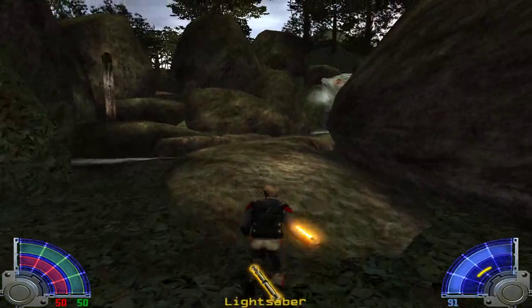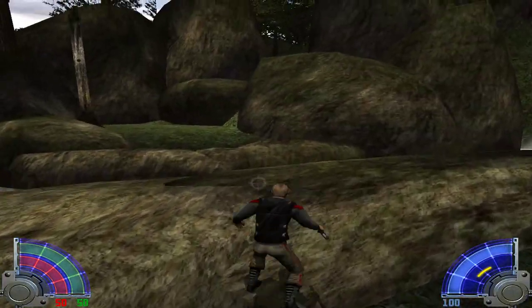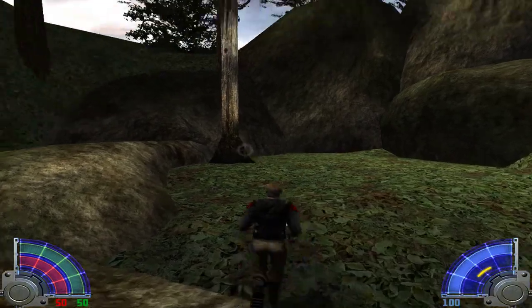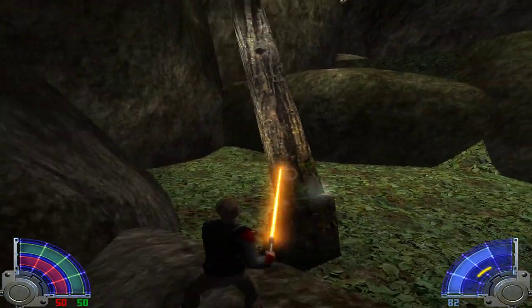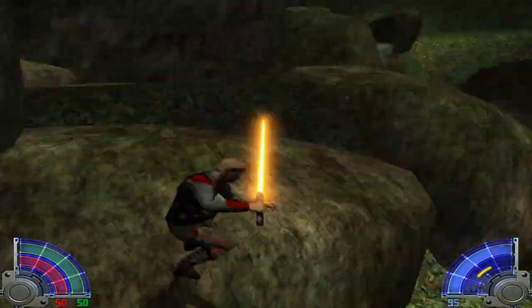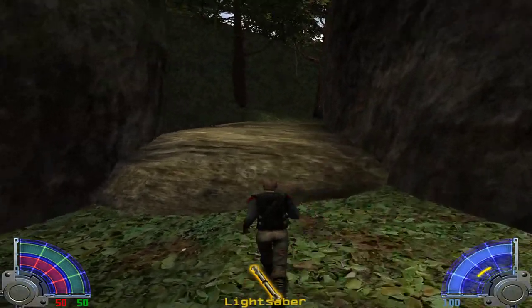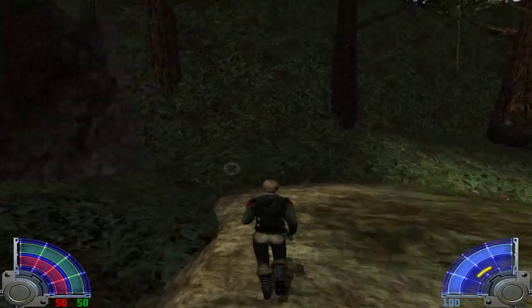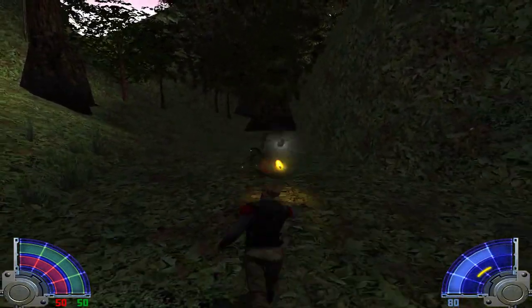I saw it in my Steam library and I was like, 'Oh, that'd be kind of fun, let's play that.' Normally down at the bottom there's some health here. He's basically just telling me to cut down trees — anyway, deforestation. Down here there's usually 100 health and 100 shield. I only got 100 total, so I've got 50 of each. And over here that's my force bar.